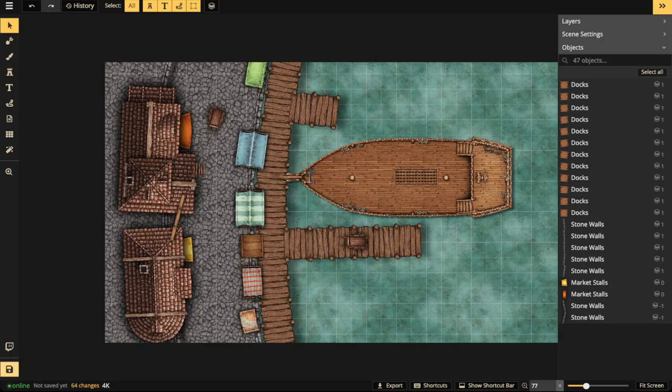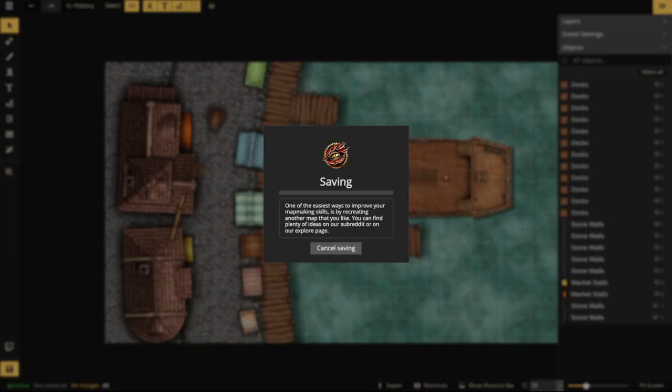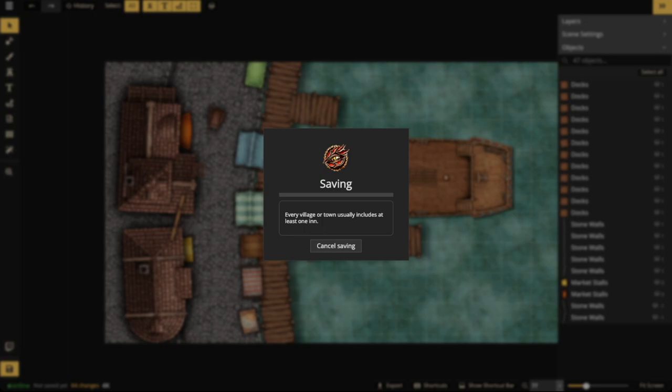We've got 64 changes — let's save and throw in that next part. Remember that this is a clone, a resize clone from my original dockyard. I'm just going to call this 'keep' because I'm going to delete the old one. We're going to save this and then go ahead and throw on that next step, which is a lot of details. Details are super fun, so we'll get to that.